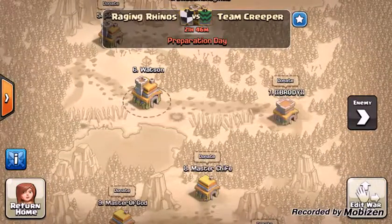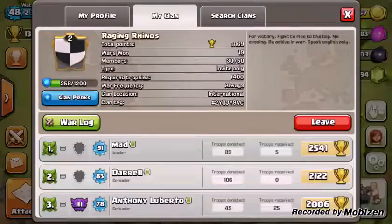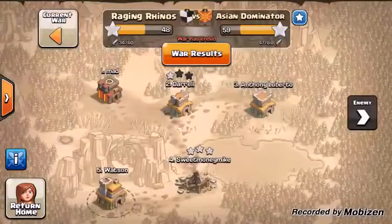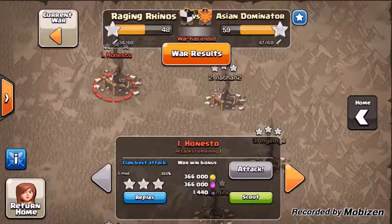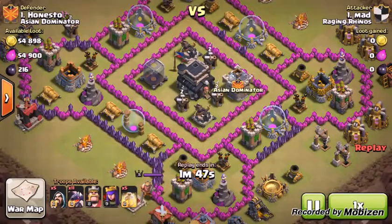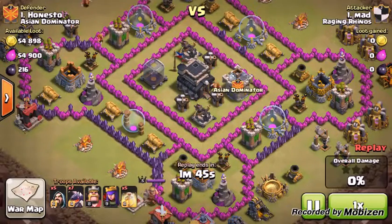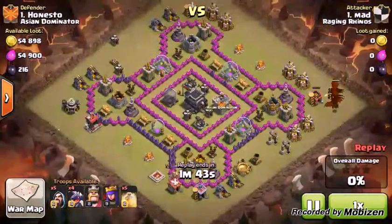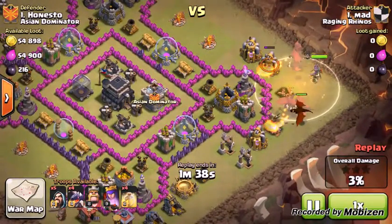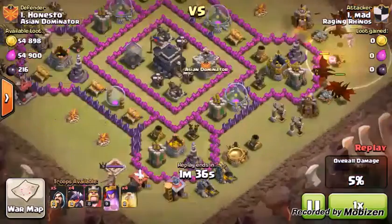Let's show you our previous clan war that we did, which I actually have to get my collection from. I'm gonna show you our leader's attack. Here goes his attack. He started with some dragons out of the bottom.